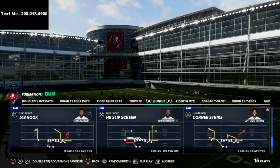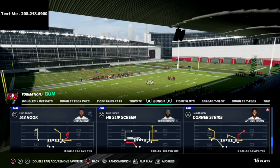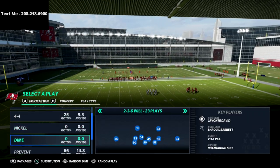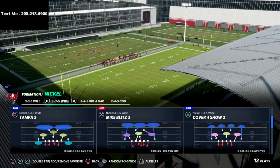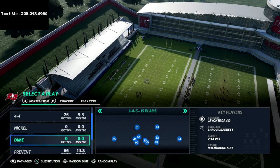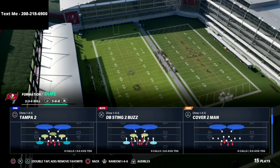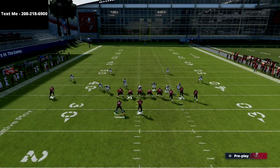I'm in the New England Patriots playbook. I think New England is probably at least a top-three if not the number-one offensive playbook in Madden 22. What we're going to do is go into Dime 1-4-6 and go over the Cover 3 Sky, because I just want to show you the specific route. You want to run with your bunch to the wide side of the field.